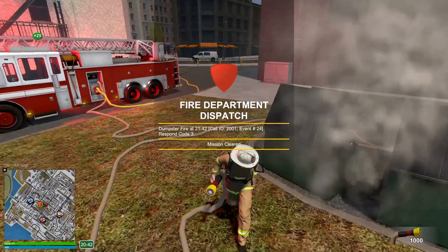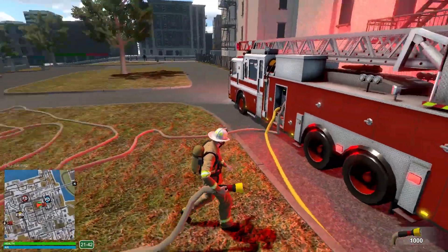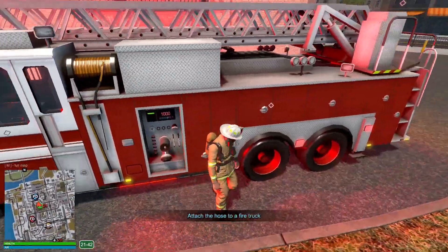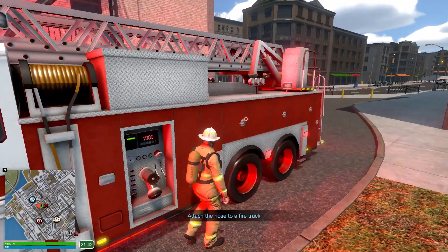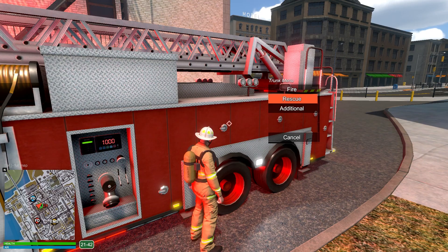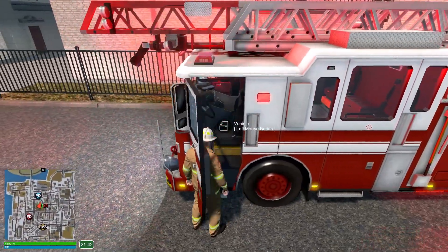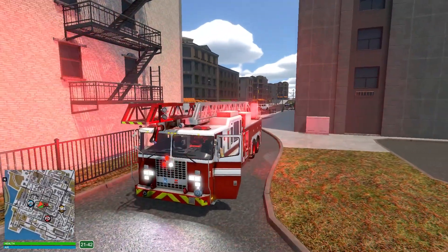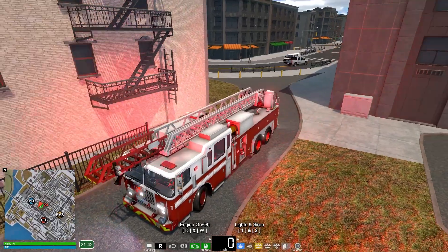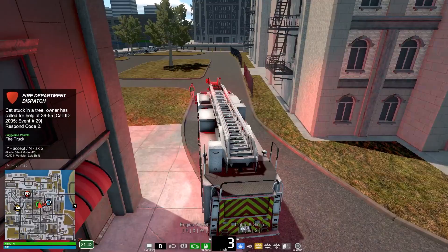That fire is going to be taken care of. Thankfully we were able to get it out, which is always a good thing. Let's go ahead and detach that hose and take off our SCBA. Let's call that in code four. Let's exit the property — looks like we've got a call: cat stuck in a tree.